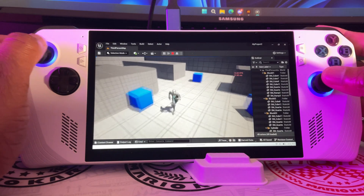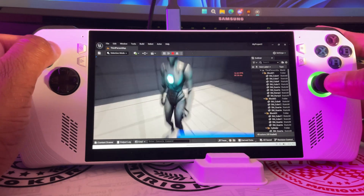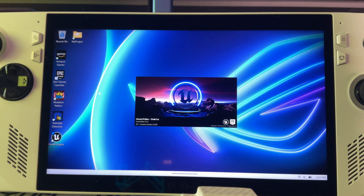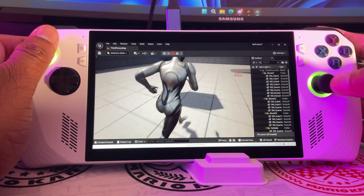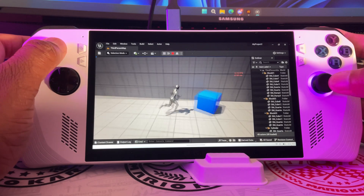The one caveat is this isn't a high-powered PC — no RTX 4090s, no threadrippers or anything of the sort. When I first opened a project, compiling shaders took around 10 to 15 minutes, but from there everything ran smoothly. To answer the age-old question: it can run Unreal Engine 5.2, but not efficiently. You still need a laptop or desktop to do serious work.